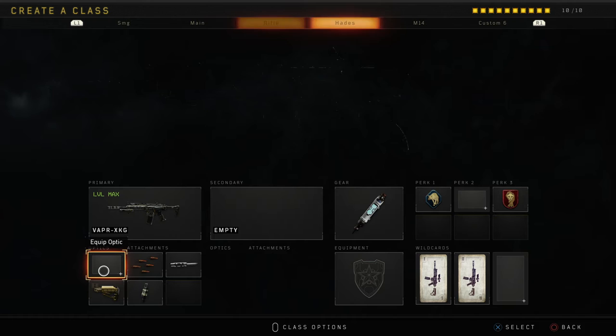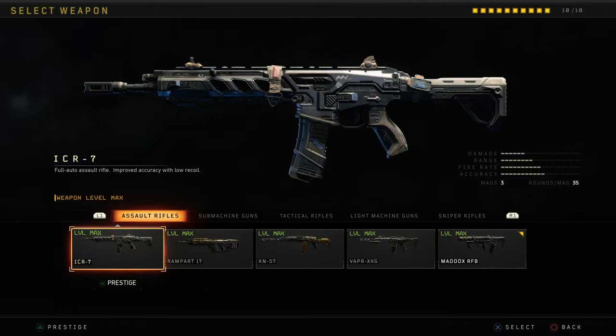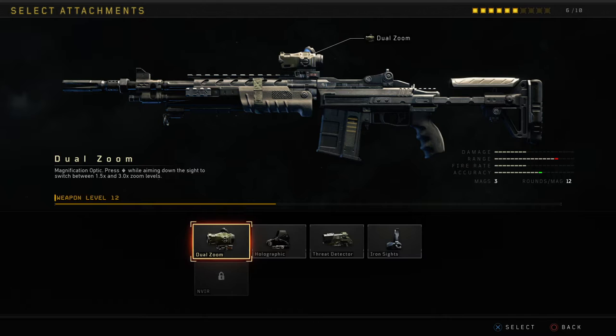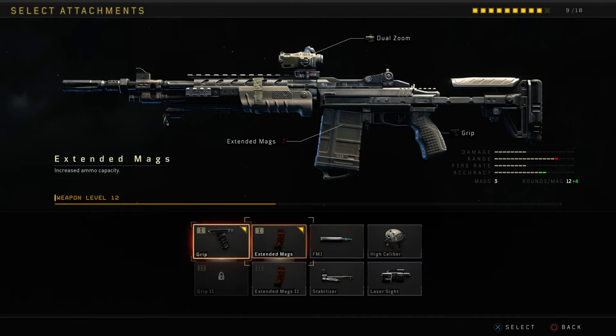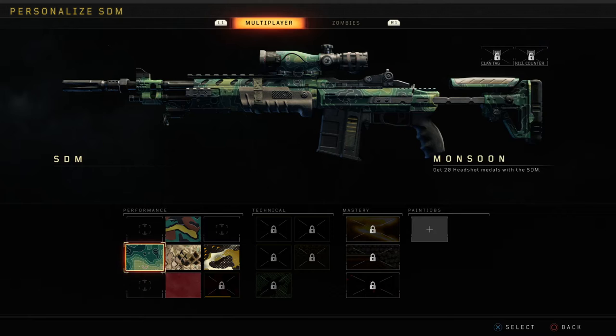Let me make a second class — my class with the optic, other optic. So here it is: sniper rifles, SDM. Dual zoom is a really good optic to use. Grip, laser, secondary gunfighter, and high cal. Perfect. So these are the two classes I'm going to be using today. Hopefully they go well.